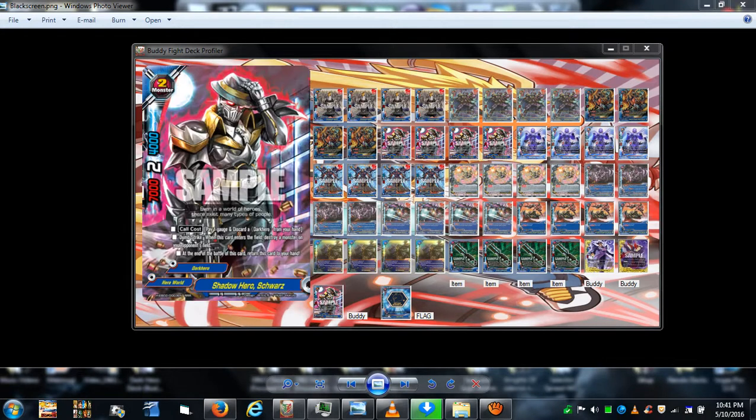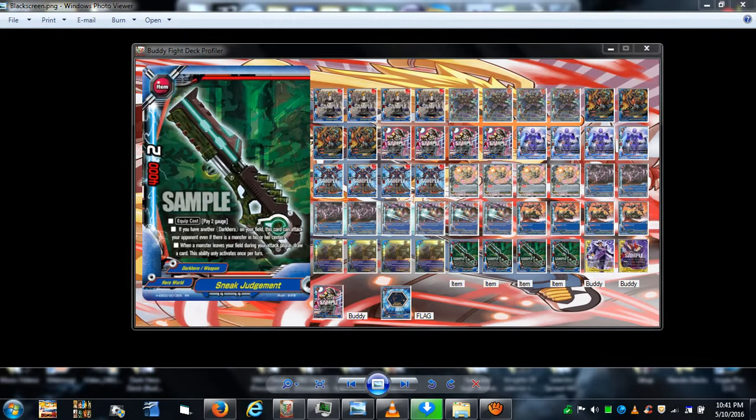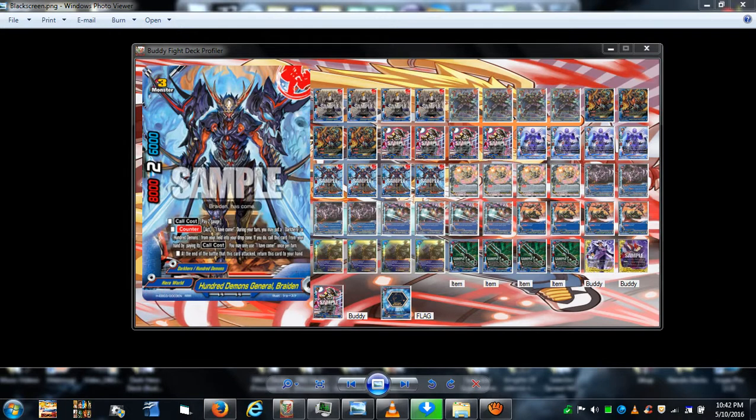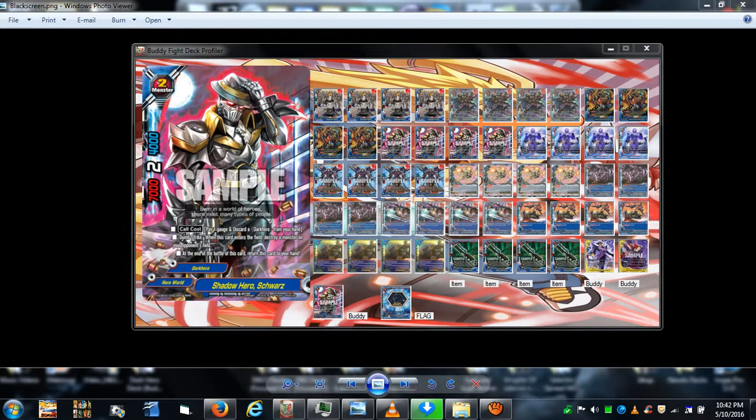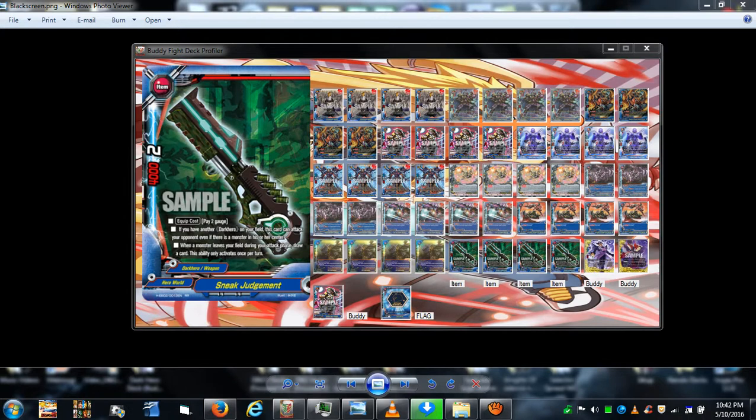Having one of them to discard for Schwartz's effect is useful. You also want to have Hundred Demons General Raiden and your Sneak Judgment item card. Make sure you have enough gauge: you need one gauge for Schwartz, one for Raiden, and two for Sneak Judgment — that's a total of five gauges.